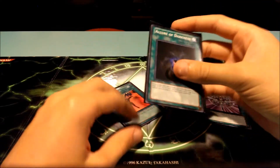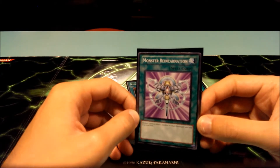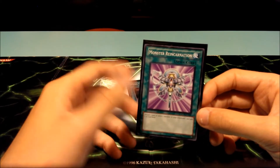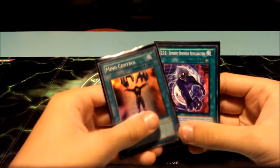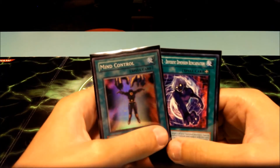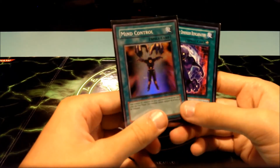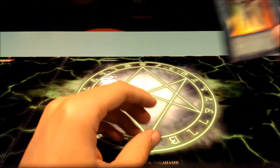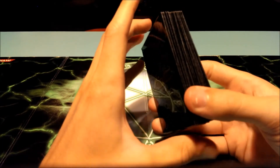Allure of Darkness is draw power. Monster Reincarnation I've always run because it gets back cards that can't be Monster Reborn'd — like Chaos Sorcerer, Black Luster Soldier, or Dark Armed Dragon — and with Monster Reborn gone it's even more reason to run it. I also run one Mind Control and one Different Dimension Reincarnation — both were in my side deck before but with the new ban list I decided to give them a shot. Mind Control grabs a card from your opponent; Different Dimension Reincarnation brings back one of your banished cards.